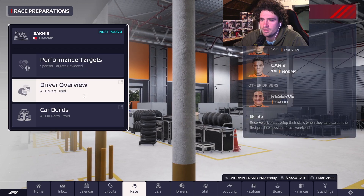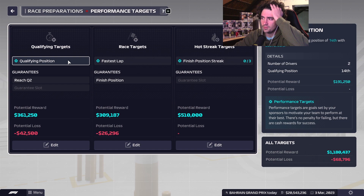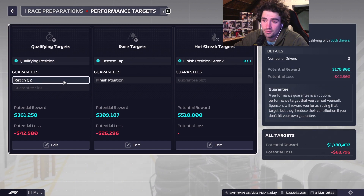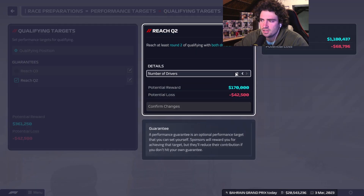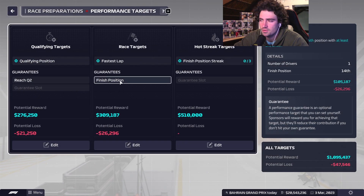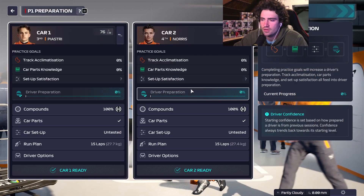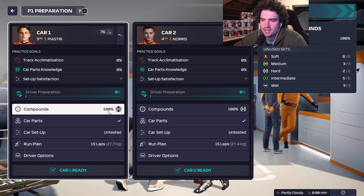For our targets — reach Q2. Qualifying position is 14th with both drivers, and I said we will get both drivers into Q2. I doubt that happening, but we'll try — actually I'll change that to at least one. Let's see if we can get Lando into Q2. Finishing position: one driver at 14th or above, I think that's manageable. Let's go to the weekend. Practice I will do off screen — I'll see you guys after the practice sessions.